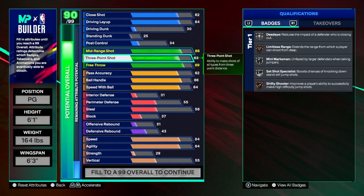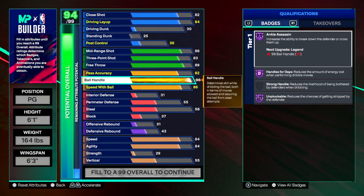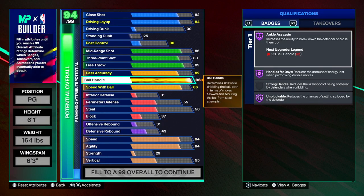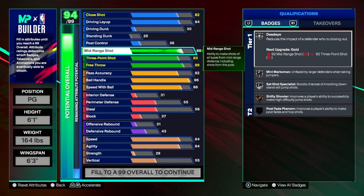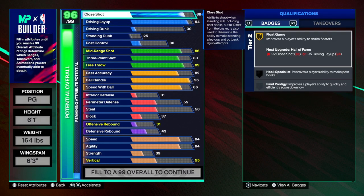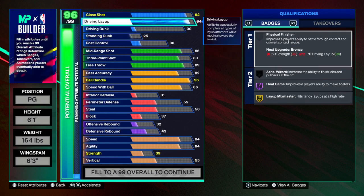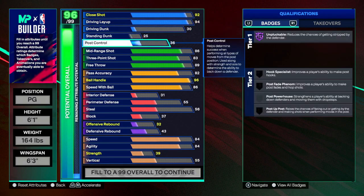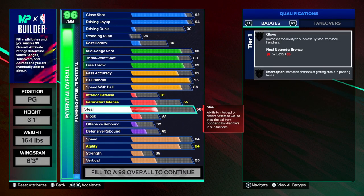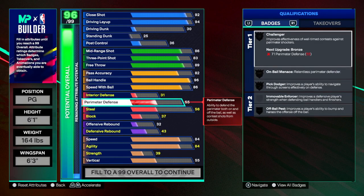Now let's go back and get all the stats we had low. Ball handle — trying to get to 96 — it's at 94, about to be maxed out. Everything else is good; the pass accuracy is fine, three-point shot, mid-range are fine. All we need to touch is driving layup at 94 and close shot at 92. He's got Float Game on Hall of Fame — I mean, Trae Young loves floaters. If you watch his game, yeah, he loves floaters when he drives to the paint, but he's a good three-point shooter too.